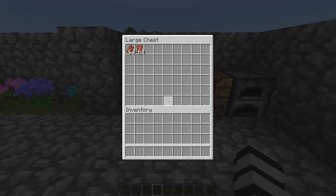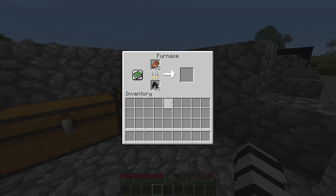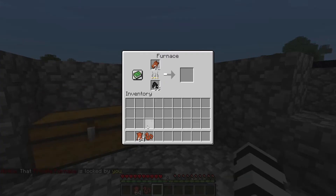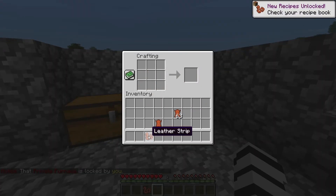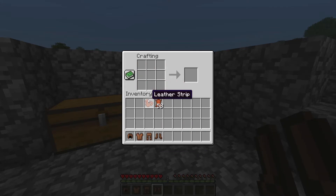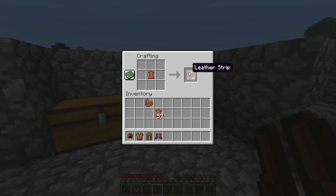The next feature is a leather overhaul — leather has been changed pretty significantly. You can take a piece of rotten flesh and put it in the smelter, and it will turn into leather strips. Four leather strips is equal to one piece of leather, and you can recraft it — that's how you turn rotten flesh into leather using leather strips. You can also turn leather strips directly into armor. One of the great things about leather strips is they make leather armor repairable on the go — even if you just have your leather armor and a bit of leather in your inventory, you can repair your entire set without even needing an anvil, just by putting it in the crafting table and it will repair the item to full.